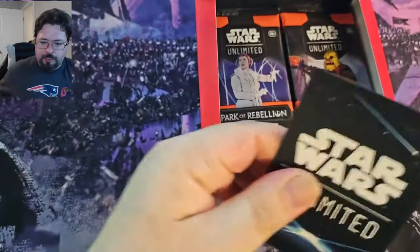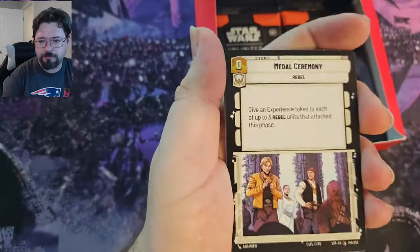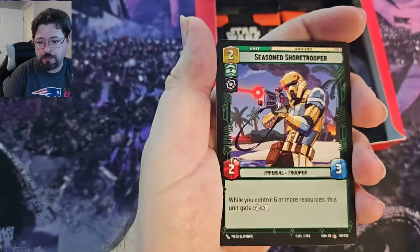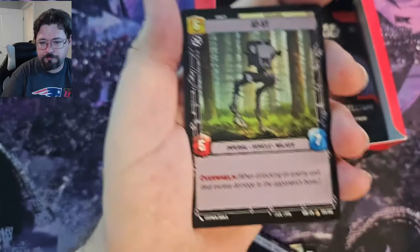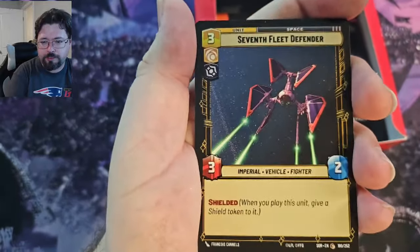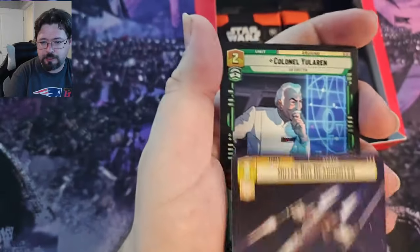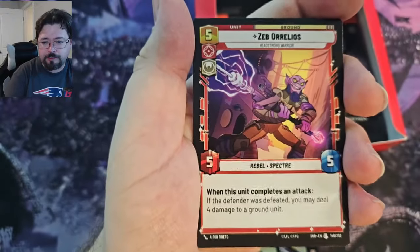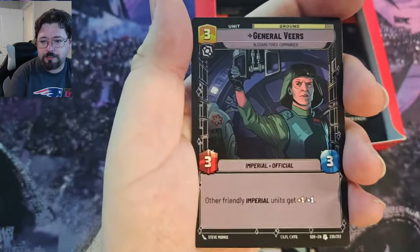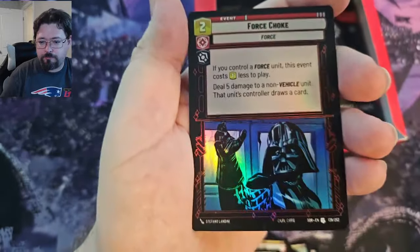On to the next pack, let's see what we got. We got a Chewbacca, Echo Base Hyper, Metal Ceremony, Seasoned Shore Trooper, System Patrol Craft, Open Fire, Recruit, AT-ST, 7th Fleet Defender, Frontier ATRT, Outer Rim Headhunter in Hyperspace, Colonel Elaran, Mgudzeb, General Veers, and Lando Calrissian. Then we got Force Choke for the foil.